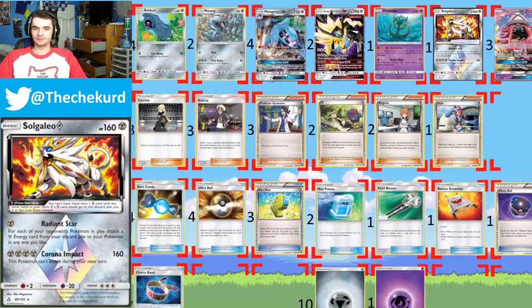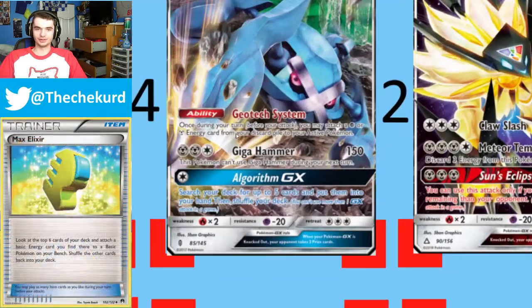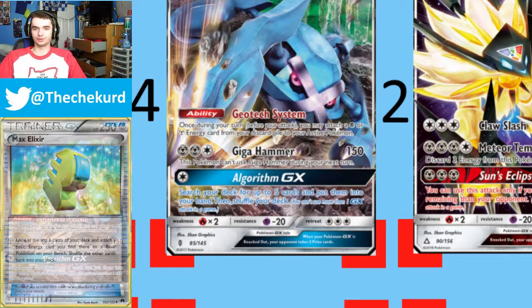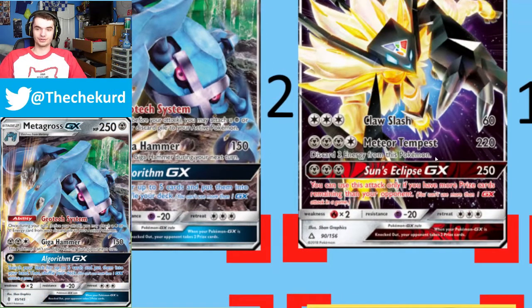The whole theory behind the deck is you have 2-3 Metagross in play with the Geotech System ability, which lets you attach a Psychic or Steel energy card from your discard pile to your active Pokemon once per turn. So if you have 3 of these in play, you can do it 3 times. This Duskmane discards 3 energy, and you just boop boop boop and hit them again.